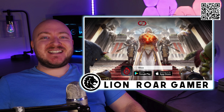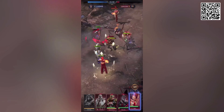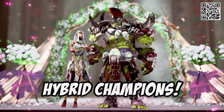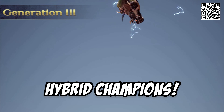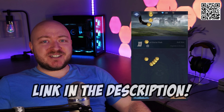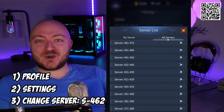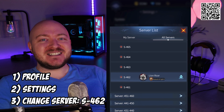But first, download Bloodline Heroes of Lithos, a mobile RPG action fighting game where you can marry your champions to create new and unique hybrids. Use the link in the description to start with some free stuff, including gold and diamonds. I'd be honored to have you join my server — simply click on your profile, settings, then change your server to S462. See you hopefully soon.